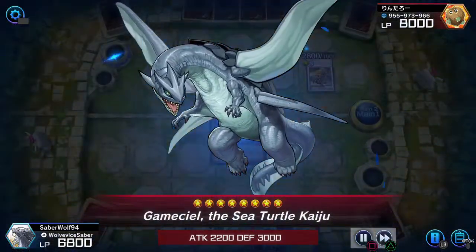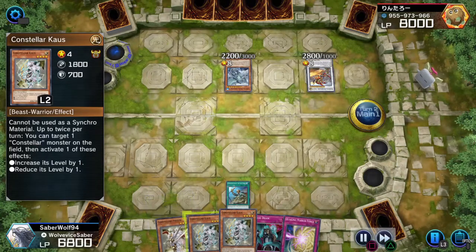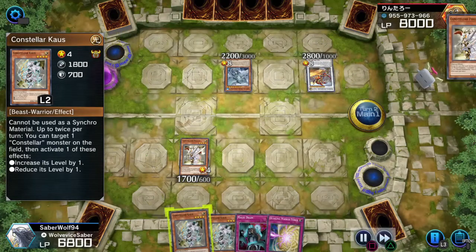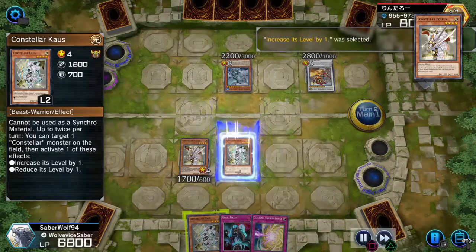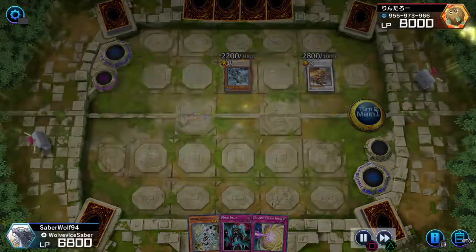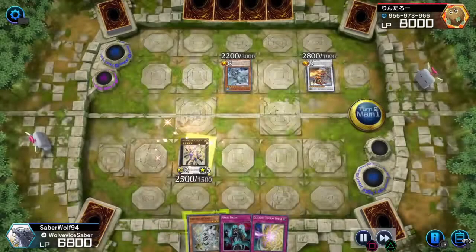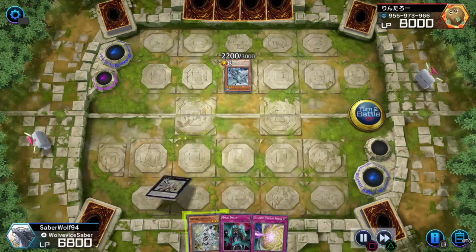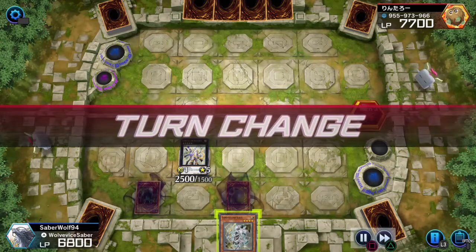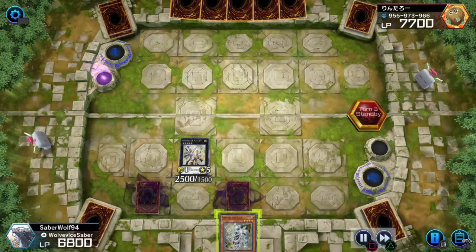So this time with this archetype they're doing it with tokens — I think they did this with another archetype too — you just summon tokens that you can Synchro with. Got rid of his Baron de Fleur with the Kaiju, and now we're going to go for a Pleiades play, I think it's the only thing I can do. Here comes Pleiades. I'm actually going to put his Synchro back in the extra deck. I wish there was a way to just get rid of the Synchro so I can grab my Kaiju back, but there was no optimal way of doing it. Set our back row, hopefully the Quakey Mirror Force puts in some work.